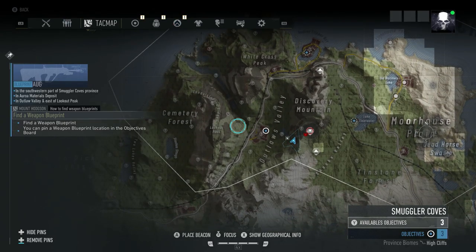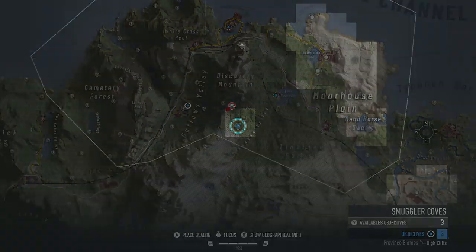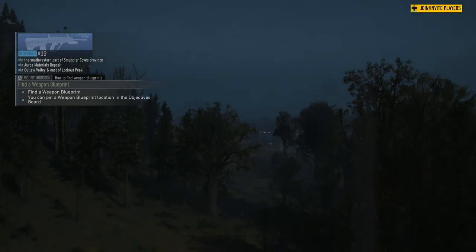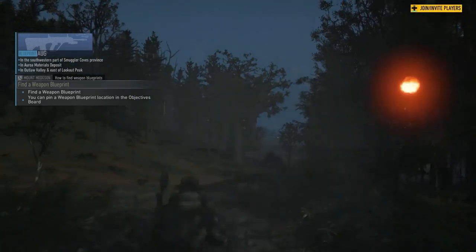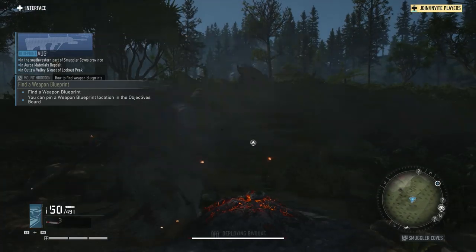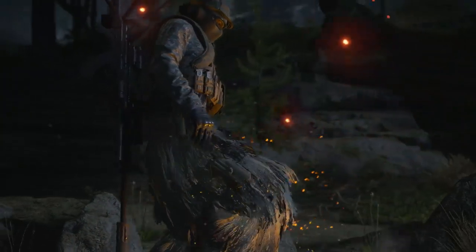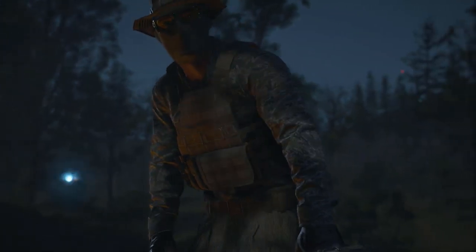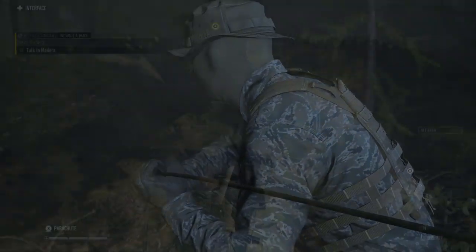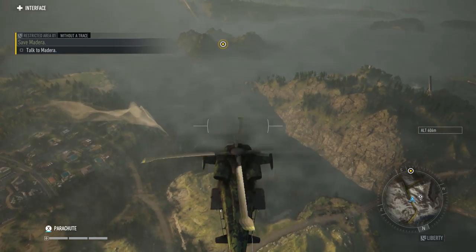What's up guys, Dark Deli here playing Ghost Recon Breakpoint. Today I want to bring you guys a bit of info on bivouacs — what they're used for, what they are, and how to best use them. These are camps that you can use for fast travel, and that's the most important utility of them. You can use them to fast travel around the map once you unlock them. You can identify them by the smoke from the campfires in the distance.